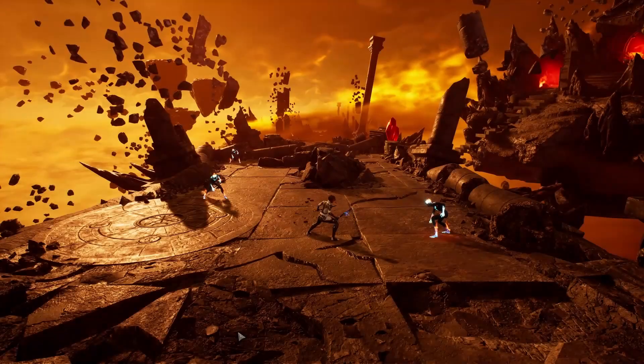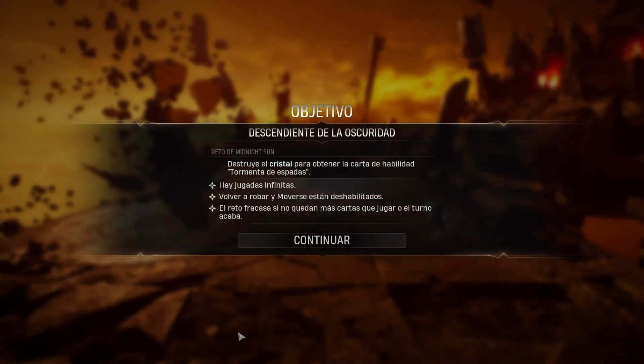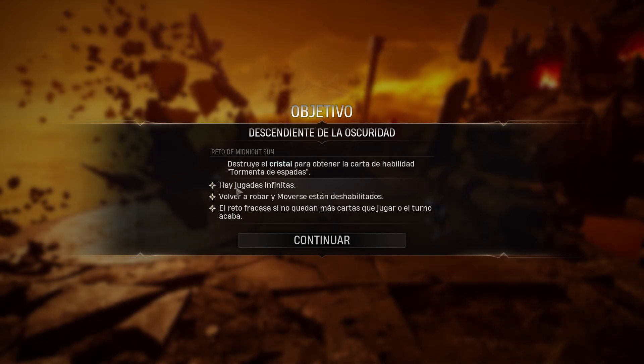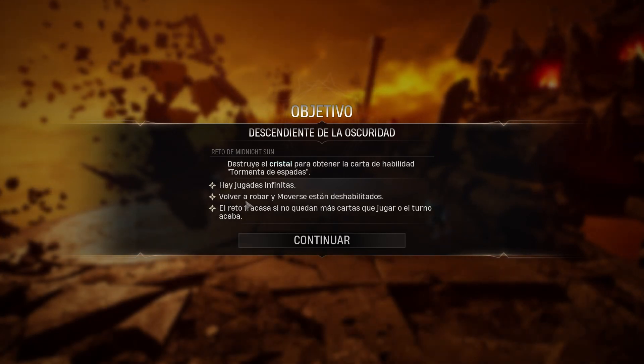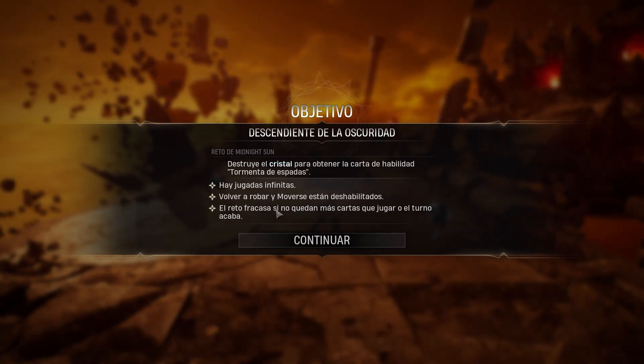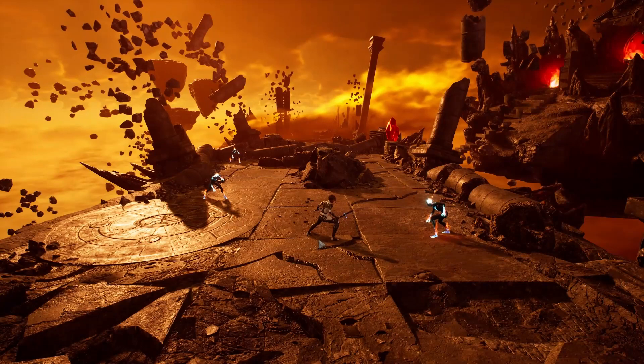No, I have a failure to plan. Destruye el cristal para obtener la carta de habilidad Tormenta de Espadas. Hay jugadas infinitas, volver a robar y moverse están deshabilitados. El reto fracasa si no quedan más cartas que jugar o el turno acaba — solo tienes un turno.